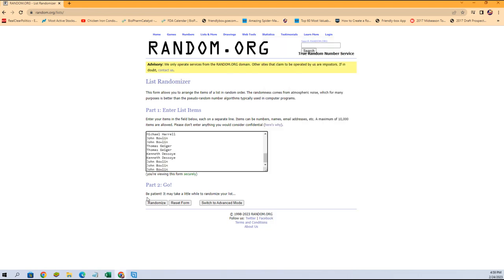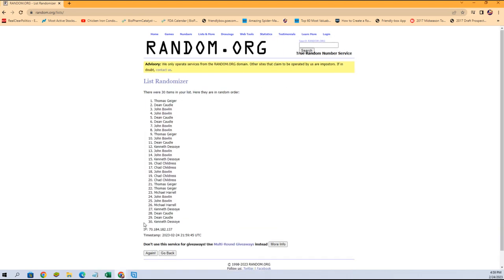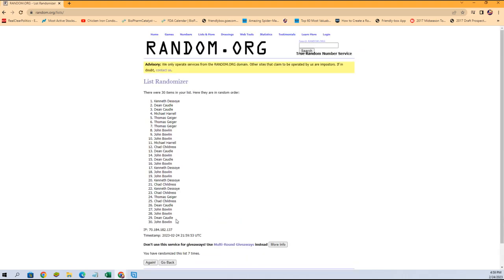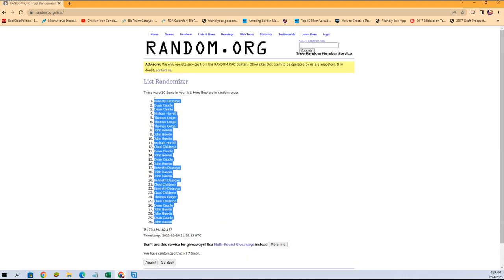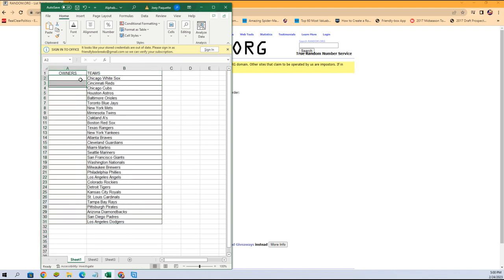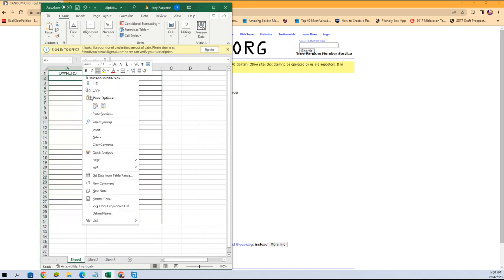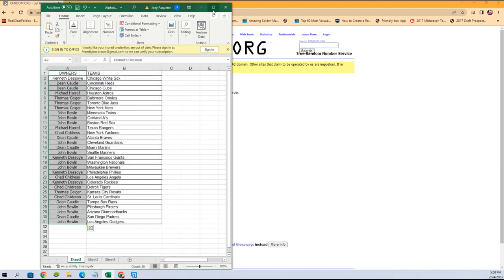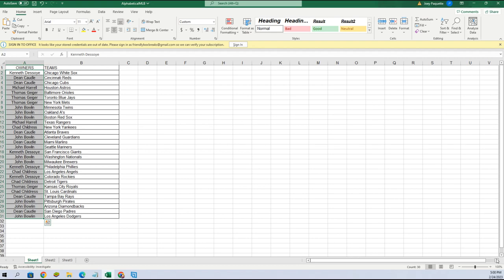John B, you're at the bottom; Dean C, you're all the way at the top. We're going to copy that list and run seven times through. Good luck guys — one, two, three, four, five — these are going to fly — six, seven right there. John B, you're at the bottom; Kennedy, you're all the way at the top. We're going to copy that list and place it on. Let me make this a little bigger so you can see.